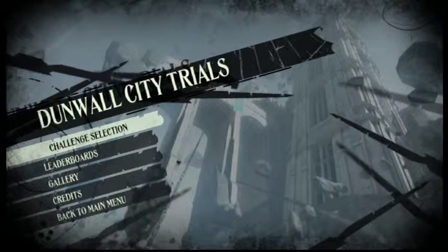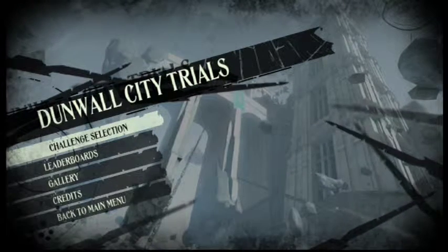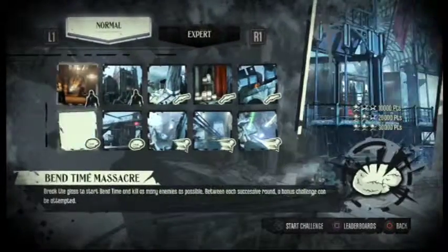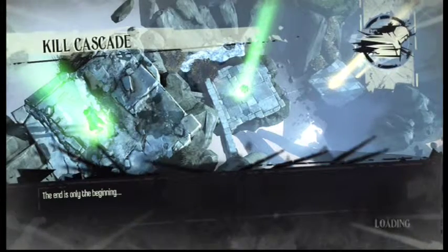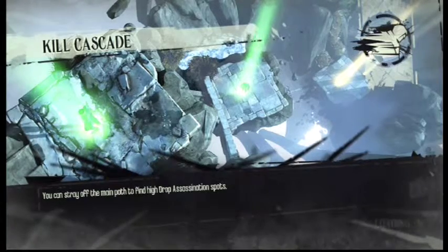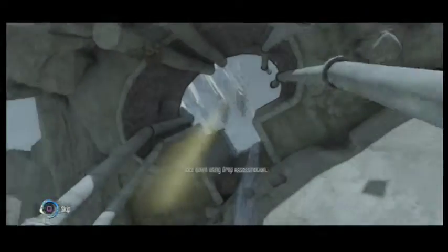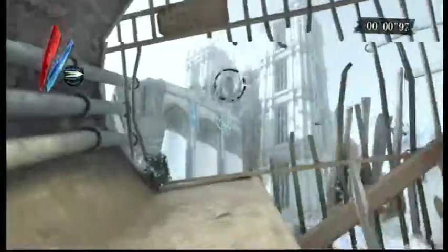Hey everybody, welcome back to some Dishonored. Today we're doing some more Dunwall City Trials, and I was thinking maybe we could try that jump thing again. I found where Emily's doll was — I just wanted to show you guys before I grab it. I was actually close to it last time I was playing and searching around for it, but I didn't find it. I was standing right next to it.